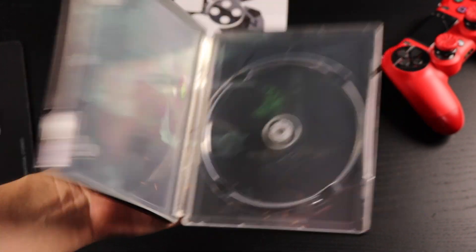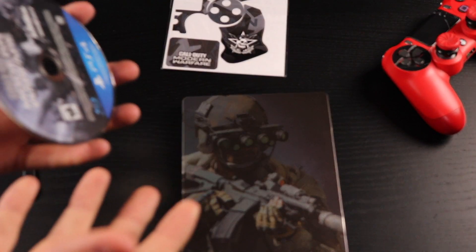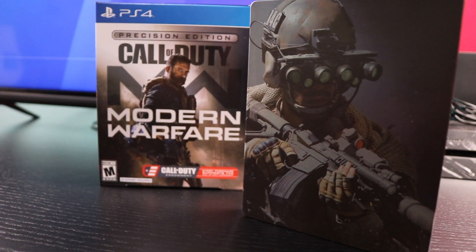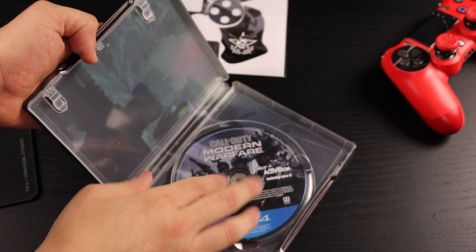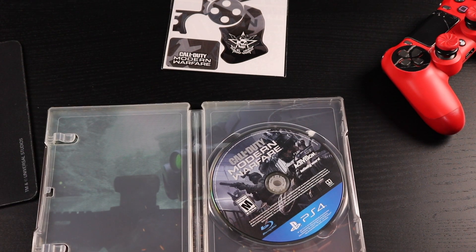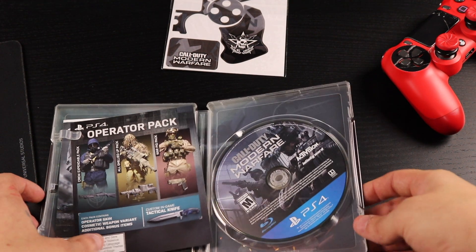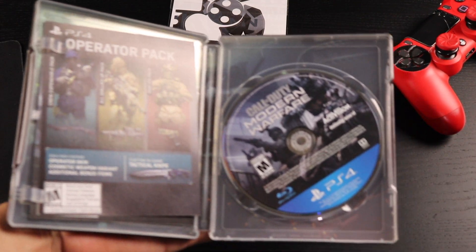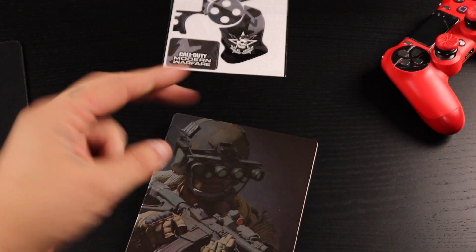Let me take the game out for you guys — pretty freaking cool steelbook. I'm glad I picked this up. These are actually sold out, so hopefully they have more if you're interested — check online. Here's the game itself. That's pretty much it for this unboxing. I'm going to edit this, put the game to download, and at nine we're running and gunning with the squad. Catch you guys in the next one — peace and take care.